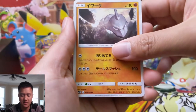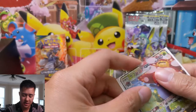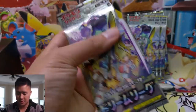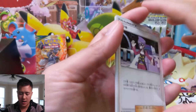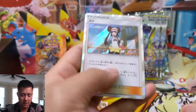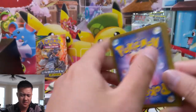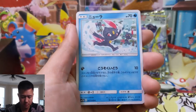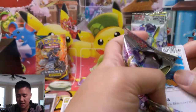Vileplume — this is one we pulled last time too. Wouldn't mind getting the alternate art of her. This card does a lot of healing — it can heal 30 from all your Pokemon or something like that — pretty cool GX. Alter Genesis is going to be out soon. I'm not sure if I'm as excited about it as this set, but we'll probably get at least one box just to open up for the channel. I think they're introducing tag team supporters, which I'm not even sure what it means to tag team a supporter.